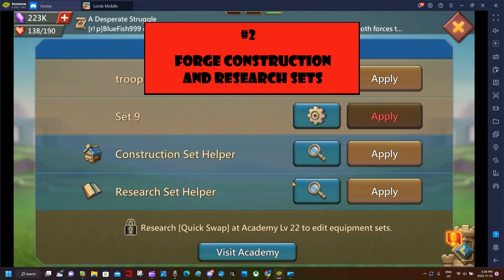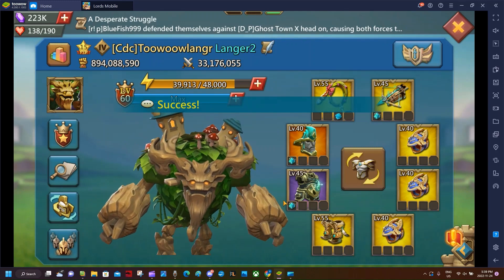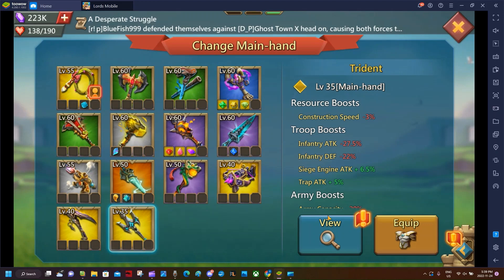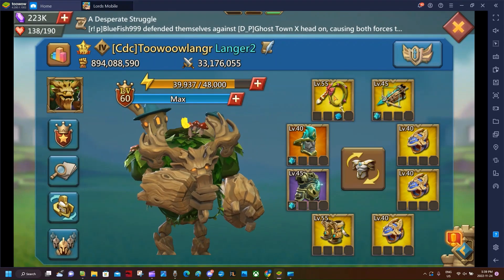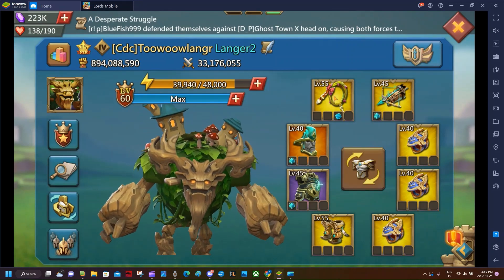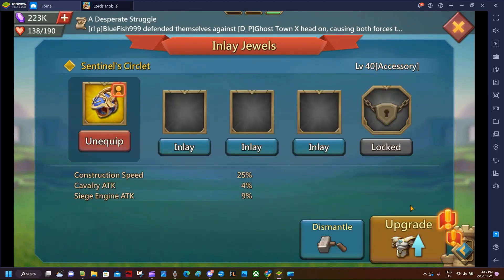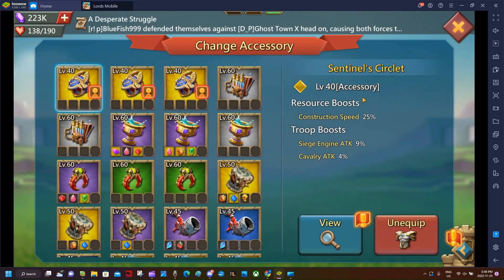The reason you want those materials is to start building your construction and research gear sets. At level one you'll breeze through - don't build subpar equipment, start building the right things. For construction, some pieces come from monster hunting - nostros, griffin, and theratorn - but focus on your accessories. You'll need linen, metal, and copper coil. You start with one accessory slot and quickly unlock a second, but the third takes some time.